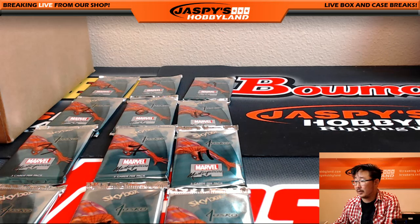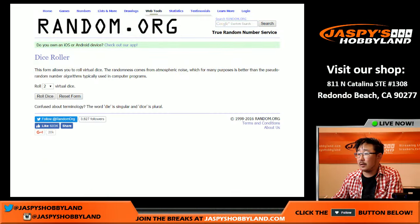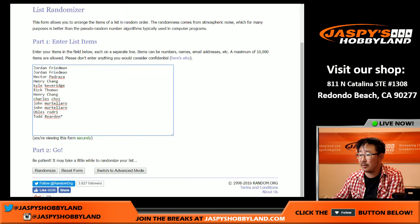So there you go — packs numbered 8 through 12. Now let's go back to the random screen. Let's roll the dice to see how many times we're going to randomize that list. 8 the hard way — 4 and a 4.